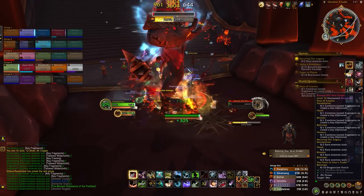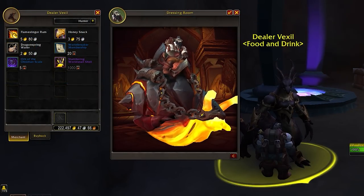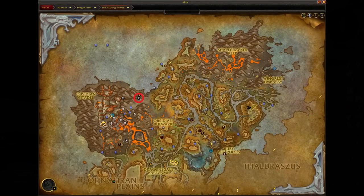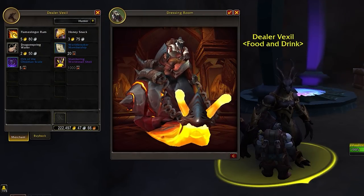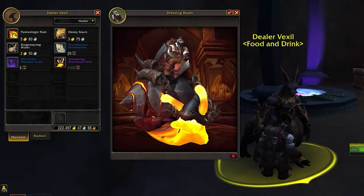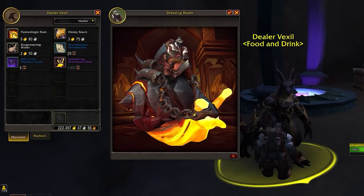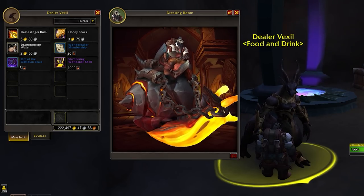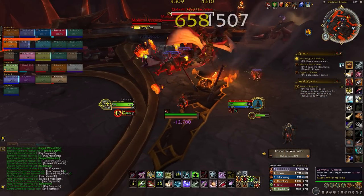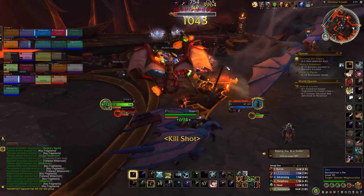Once you finally have 1,000 Magmotes, head to Dealer Vexil — located inside a cave at the map location shown here. Purchase the Slumbering World Snail Shell from him and that will grant you the mount. Shout out to Wowhead for documenting all of this — it's really cool that Dragonflight has mounts with mechanics like this.